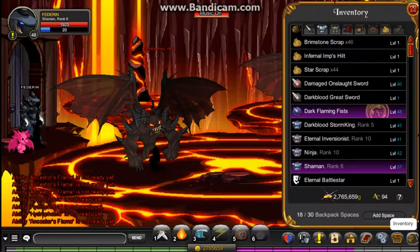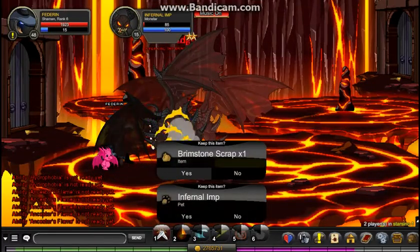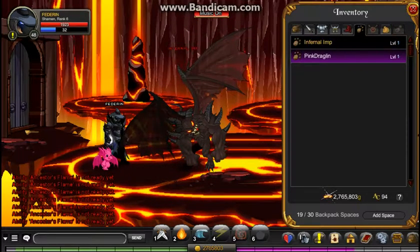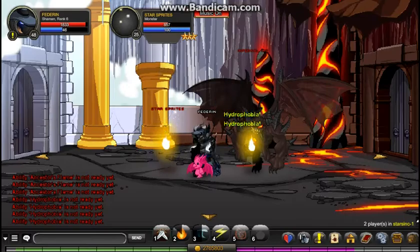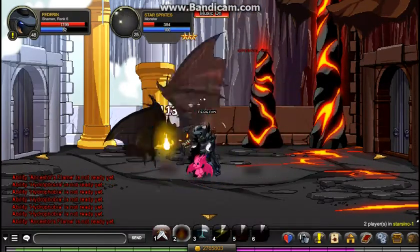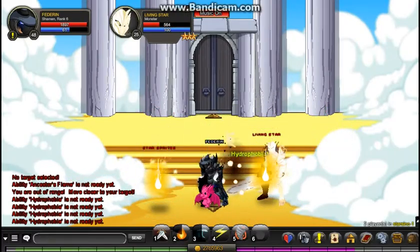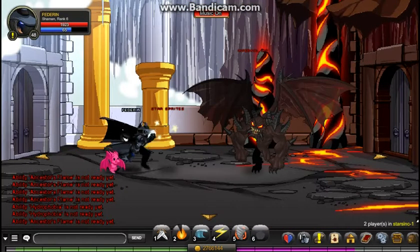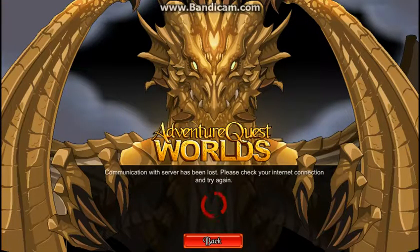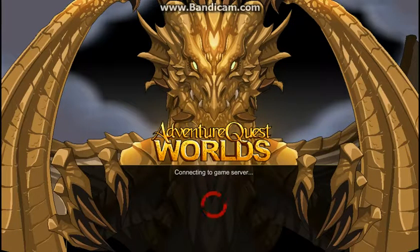Right now I've got 46 and 44 of each material. I got an infernal imp pet - that's pretty good. Then it happened again: 'Communication with the server was lost, please check your internet connection and try again.' I don't know why this is happening.